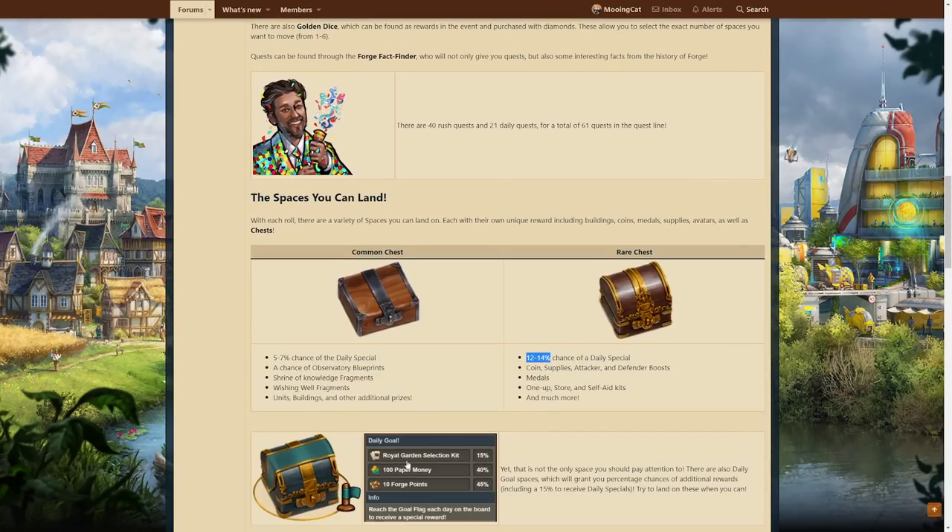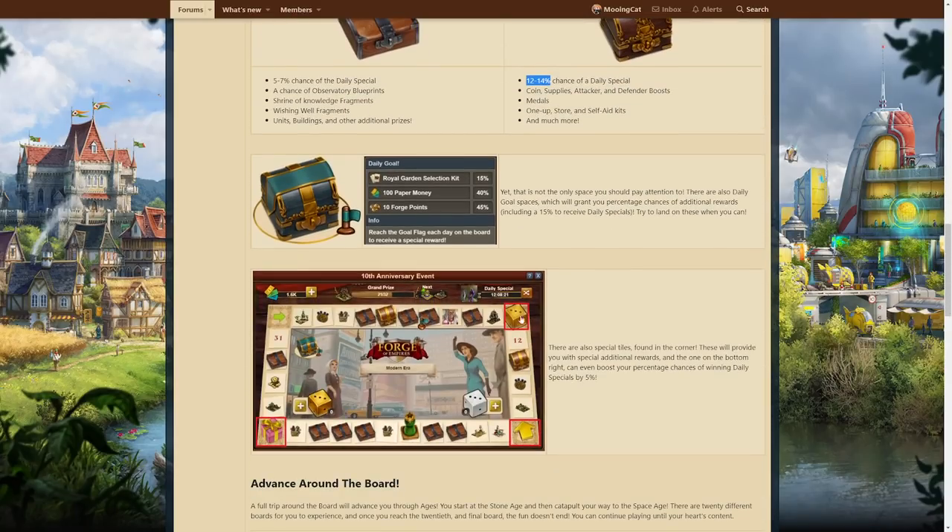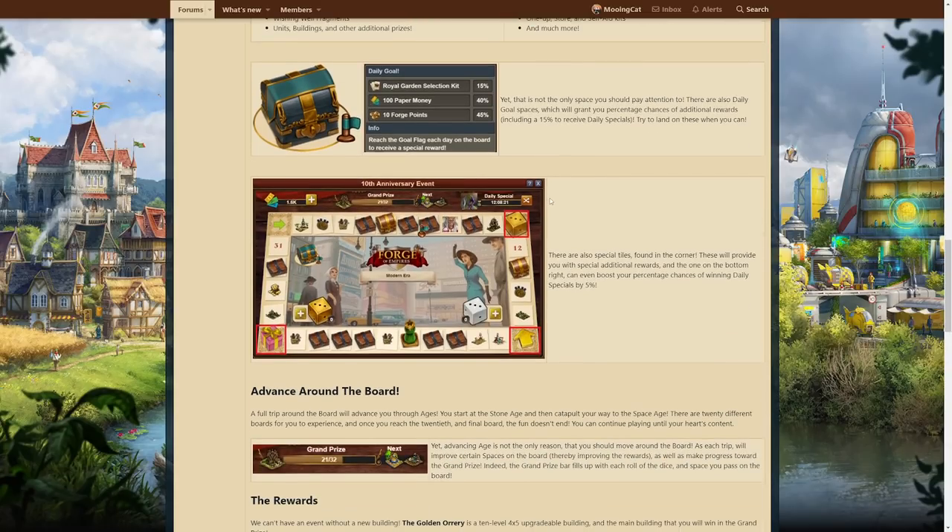Then you also have this daily gold here. On the board — we'll see that in-game as well — you have a flag and if you reach that that day, you will get a daily reward. This is to incentivize you to play daily, though if I were to guess, you probably wouldn't want to do this. You probably want to save up your currency for a daily special you want. When you get that chest, you either get the daily special, some event currency, or some forge points. I'm not quite sure if these are the same for every daily gold or if they change.